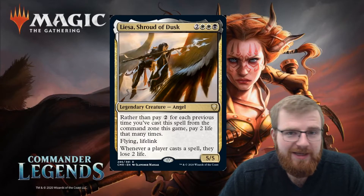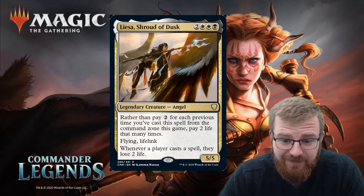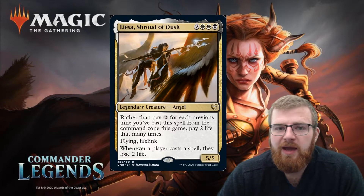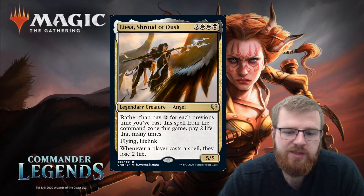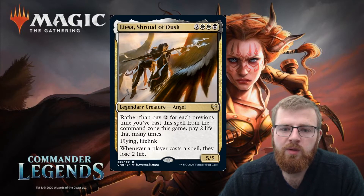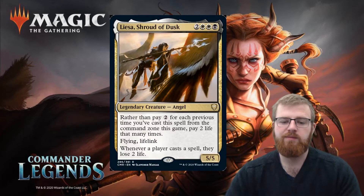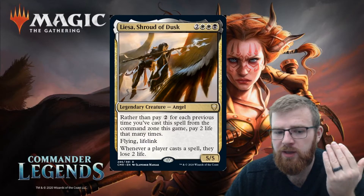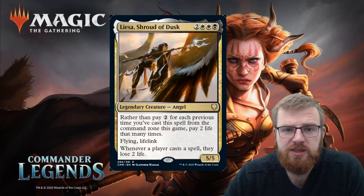This immediately feels like a stax piece — it's penalising any player for casting any spell. This feels like life loss and life gain combos: whenever you lose life X happens, you cast some spells and get the combo off just by casting spells. Equally, it's pinging other people for casting spells. The lifelink on this obviously helps, being a 5/5 flyer. It's not a partner because it's two colours — Orzhov, which works well with the pay-life, lose-life, gain-life kind of thing. It's not amazing but definitely some things you can do with it.